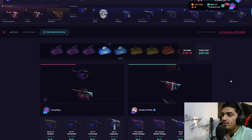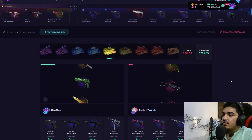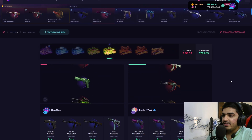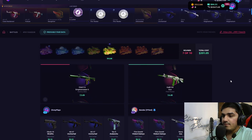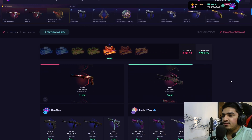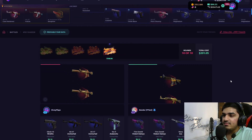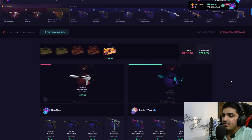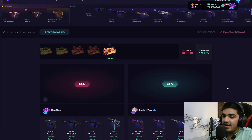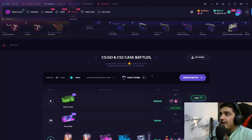We get a Dissolute Space — the bigger cases are coming up. He gets a Glock but we're still green. He pulls an OP Red Line and then an Ikaris worth $500. This man is incredibly lucky. We've run out of balance from the battles.